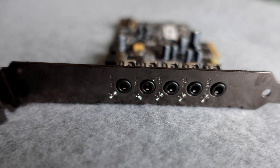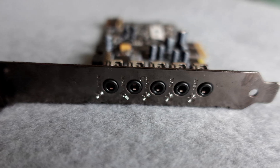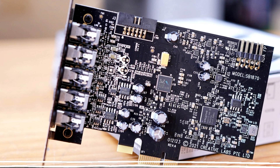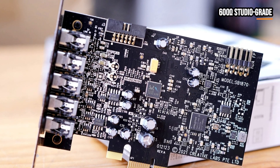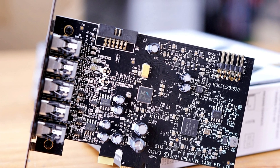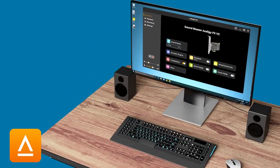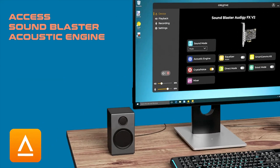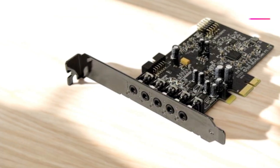Whether you're using headphones or speakers, you'll experience rich spatial audio that enhances your gaming environment and helps you detect in-game cues like footsteps or distant gunfire with greater accuracy. For those who use high-end audio equipment, the built-in headphone amplifier supports 600-ohm studio-grade headphones, ensuring enhanced clarity and depth. The SoundBlaster Acoustic Engine provides various audio enhancements via the Creative App, including customizable EQ profiles and Scout Mode, which boosts critical in-game sounds, giving you a competitive edge.